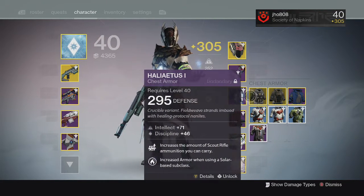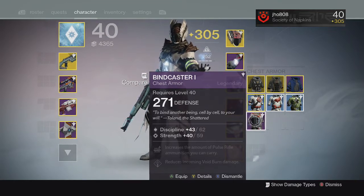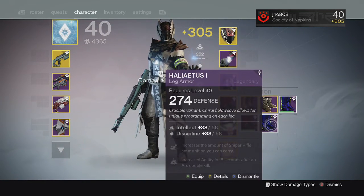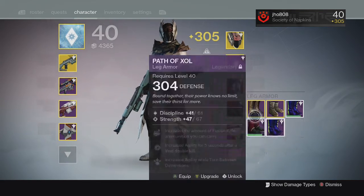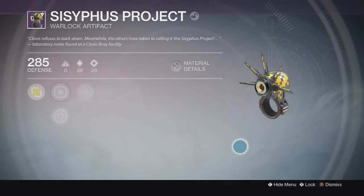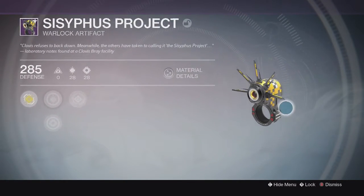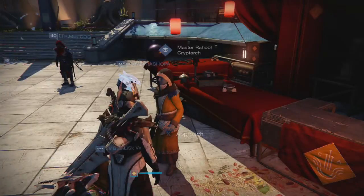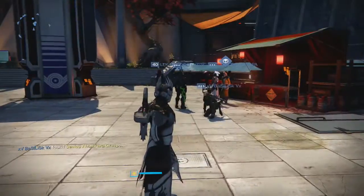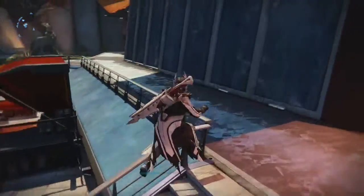We also have a 271 discipline strength piece — not really what I want for my warlock — plus intellect discipline boots with sniper rifle ammo, which isn't bad. We also got an artifact, though I'm not even sure what it is. Overall those are all the engrams. Someone nearby got the Sealed Ahamkara's Grasp as well — I like that you can see what other people get now, that's pretty cool.